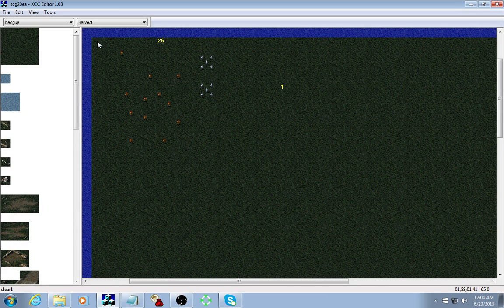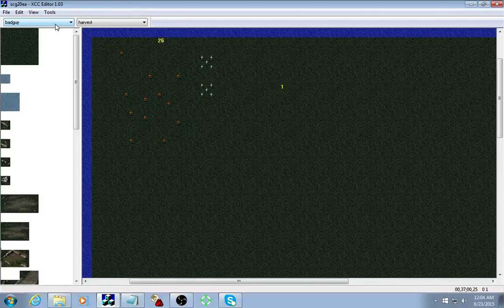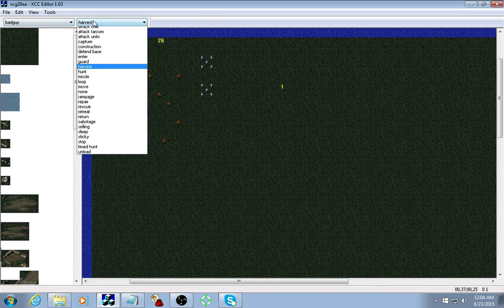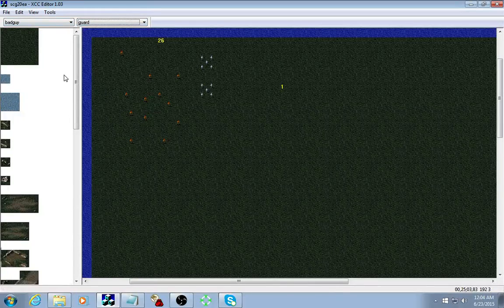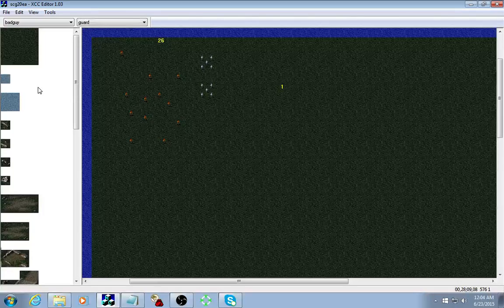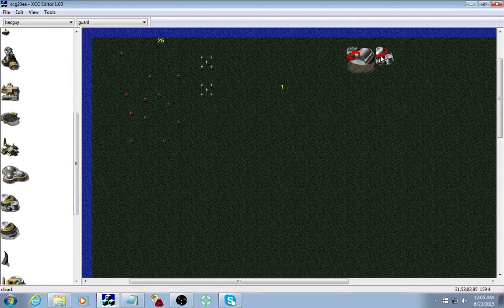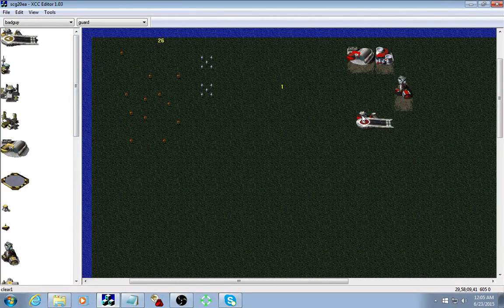Now we're going to kick it up a notch and show how to get the enemy to produce units as well to attack you. So starting off, we're going to make production structures for the enemy — Nod in this case. We'll right-click here, go down to general structures. We're going to give them a construction yard, definitely need power, a hand of Nod, and lastly an airfield.